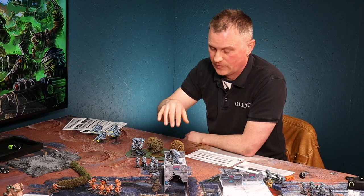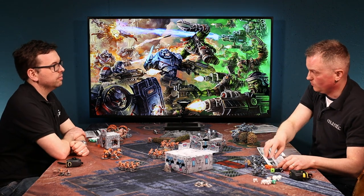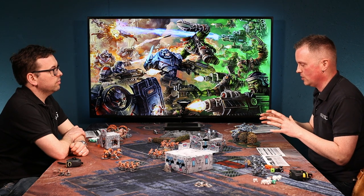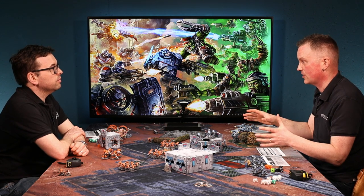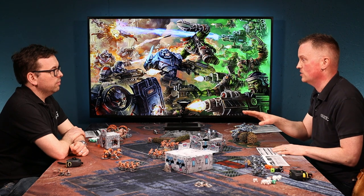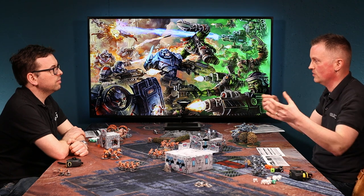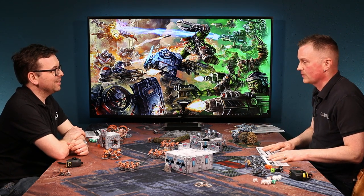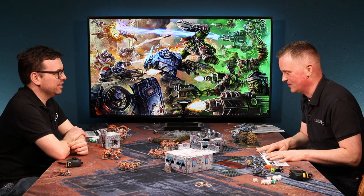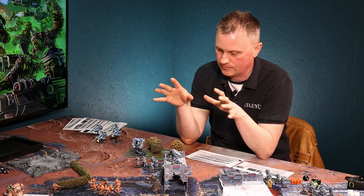The main reason for command points is to buy orders. There are two types: faction orders and command orders. Faction orders are specific to your faction and can be used by any unit within the faction, as long as they are within 12 inches of a command model. Those command models are effectively issuing the faction orders — that's how far they can shout, even with all their comms equipment.